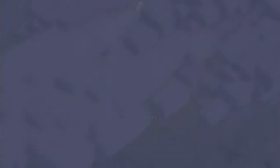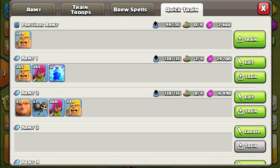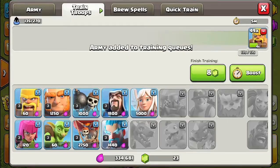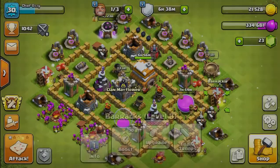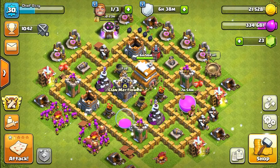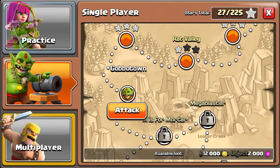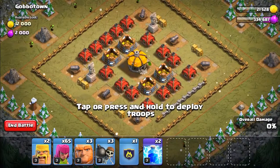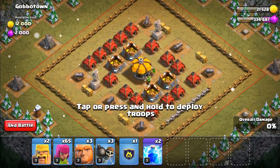Let's go ahead and keep continuing. I'll train up more troops — how long is this going to take? About five minutes. So while my barbarians are training up for the next attack, let's see which map to do next. What does Gobletown look like? I know we didn't do Rat Valley, but we'll come back to it later. Right now I just want to three-star as many bases as I can.